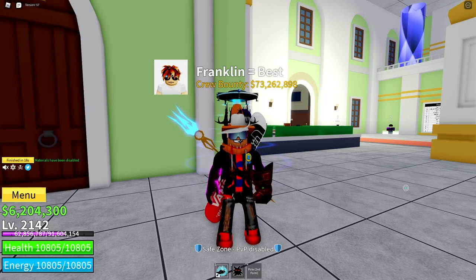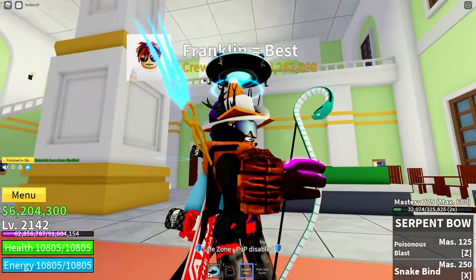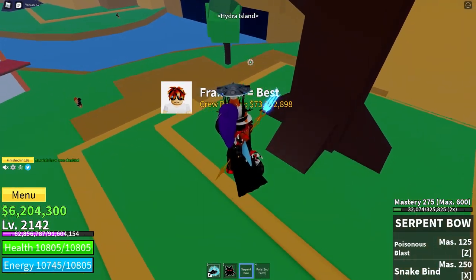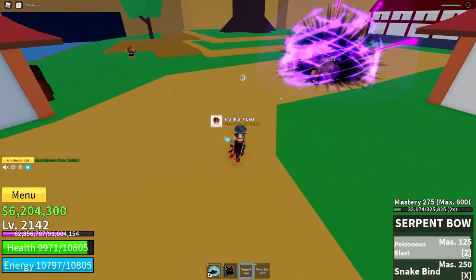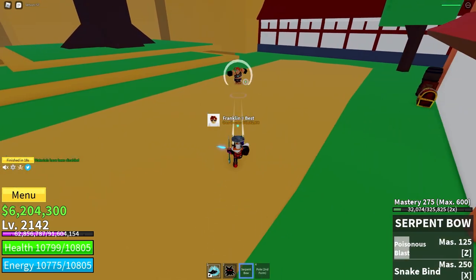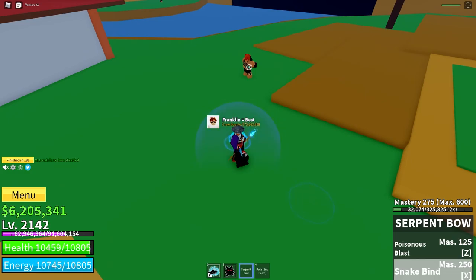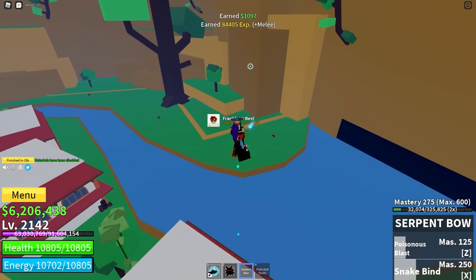Number two. The second best gun in the game, in my opinion, is none other than the Serpent Bow — it's the only gun you can get in the third sea. It does poison damage, so an initial shot does about 200-ish damage, and then some poison for 500-600 damage. Then the Poison Blast, which is like an explosion with some tracking. And the Snakebind is especially good for combos since when they get hit, they can't attack you for like two seconds — they can't use anything really. As you can see, they can't do anything during the Snakebind.